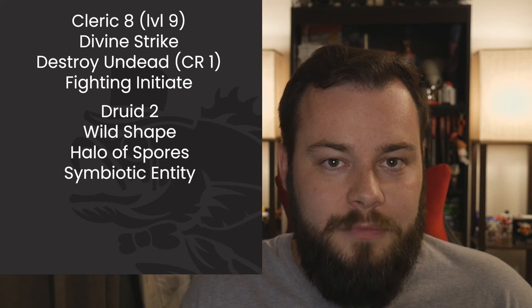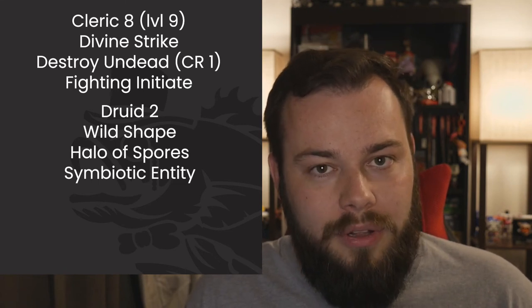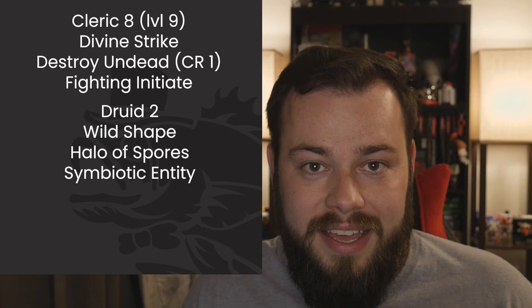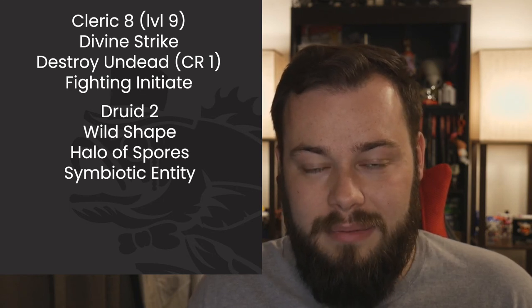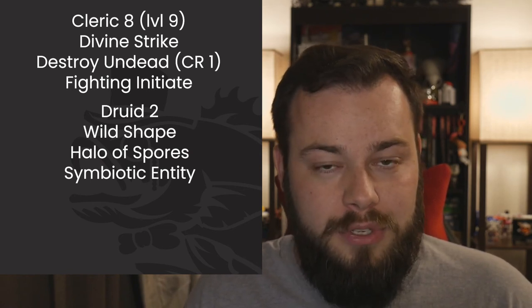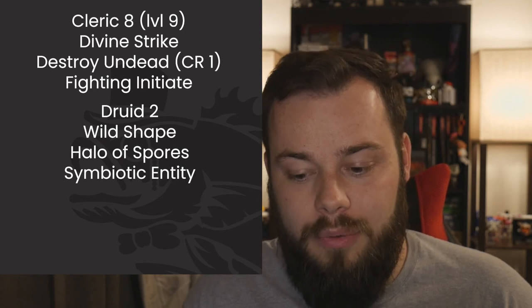Interestingly at this level, we can also use Wild Shape to create a familiar without material components. An owl can use the Help action and then fly away with its Flyby feature, giving us advantage every turn and triggering Elven Accuracy. We can only do this for an hour, but as long as the DM doesn't shoot it down, we have reliable advantage every turn without needing to spend Faerie Fire — freeing us to cast Haste or other spells.